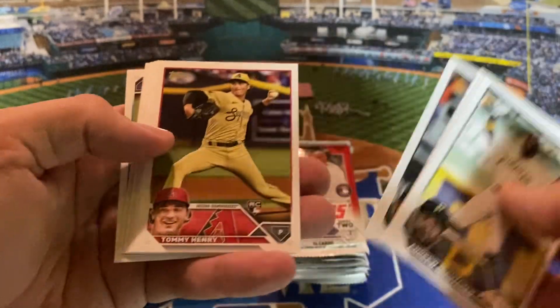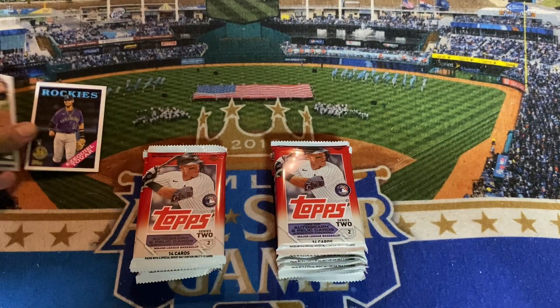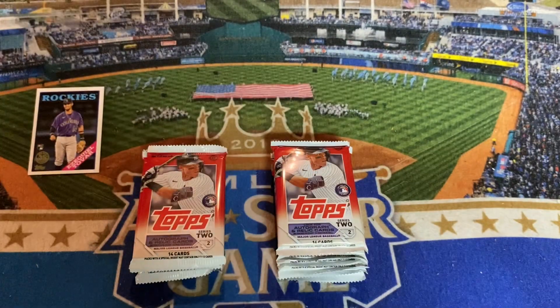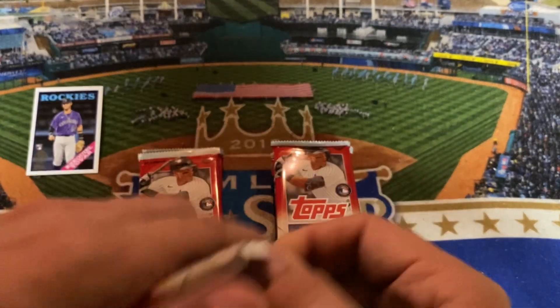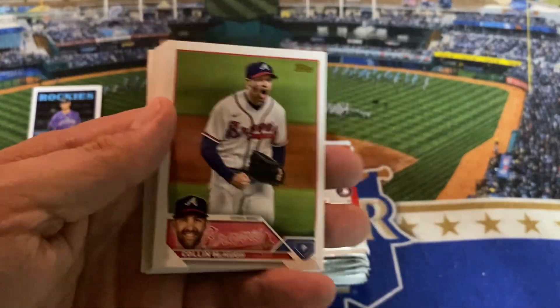We did hit the Corbin Carroll in the first video, but have not seen the Anthony Volpe. There's Izzy Giltovar's 1988 insert card, rookie for the Colorado Rockies. Max Meyer — injured. There's the Trevor Story and Nolan Arenado team card as well. Yeah, have not seen Jordan Walker, have not seen Anthony Volpe — just seen the Corbin Carroll so far.